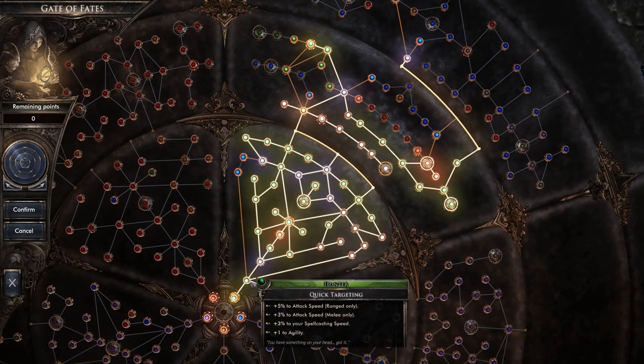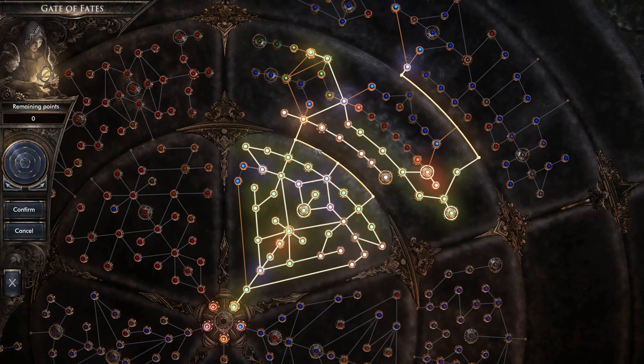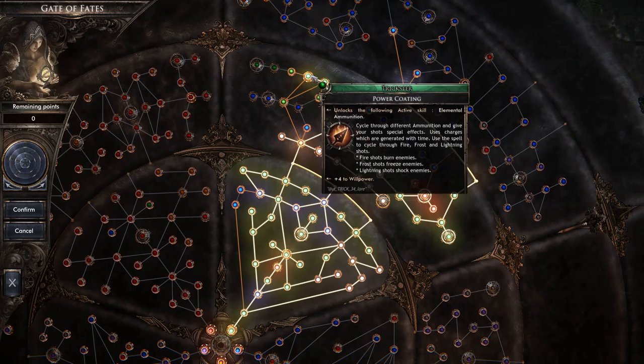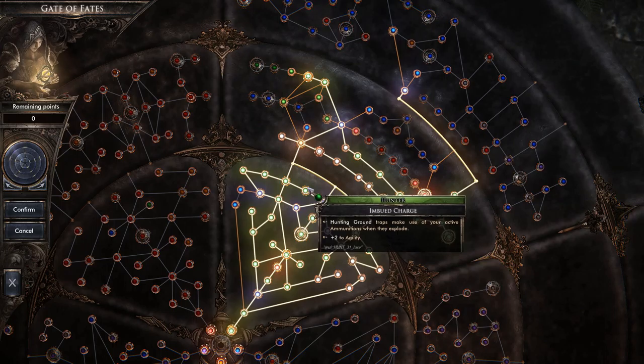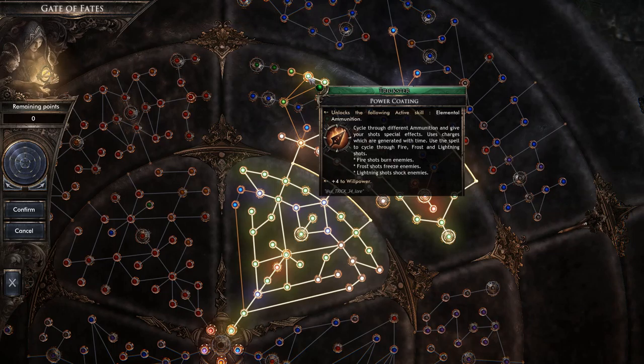This build mainly focuses on high crit chance, attack speed, and your ammunition. As you spec into hunter you unlock something called impaired ammunition — elemental ammunition where you cycle through fire, frost, or lightning. Fire shots burn, frost shots freeze, lightning shots shock. You also have impairing shots cycling through toxic, serrated, and sharp. I typically run sharp for the increased crit damage and chance, but you could combine serrated or toxic with fire or frost since you can roll both at the same time.